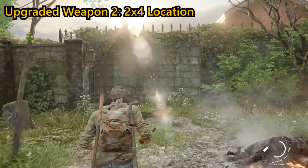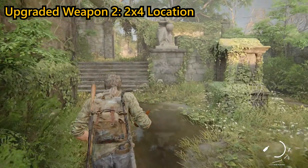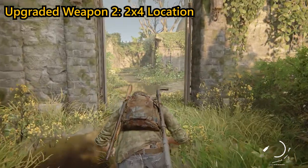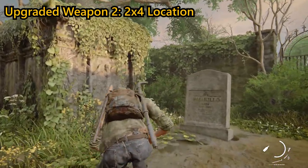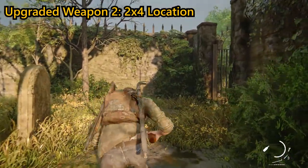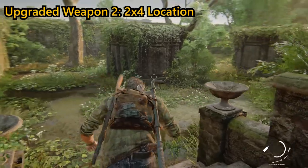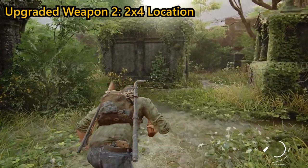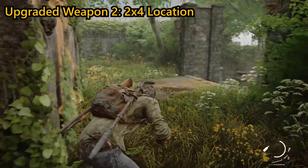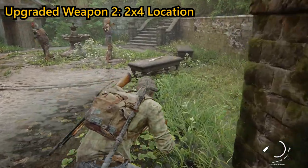Your second upgradeable weapon will be the 2x4 — basically a nice big lump of wood. As you're sneaking past the clickers around the crypts in the chapter Bill's Town: The Graveyard, go down the stairs to an area with a fountain and a few stone benches. You can find a 2x4 on one of the stone benches, which you can upgrade as long as you have x1 binding and x1 blade, then get a kill with the upgraded 2x4 on any of the clickers around. If you don't have the materials, save the 2x4 until you do, making sure you don't pick up another melee weapon as it will overwrite the one you're currently carrying.